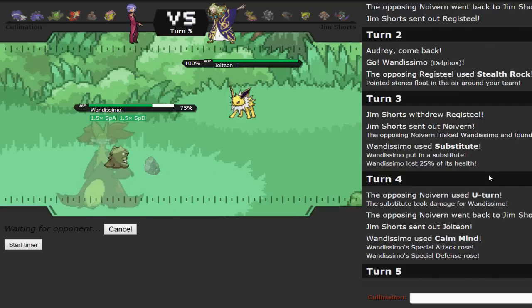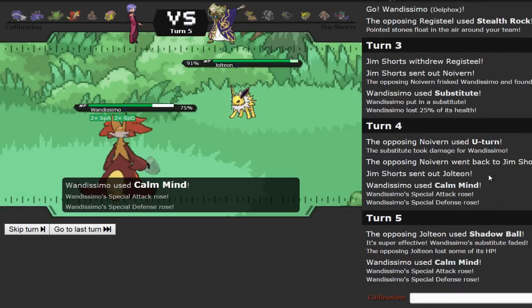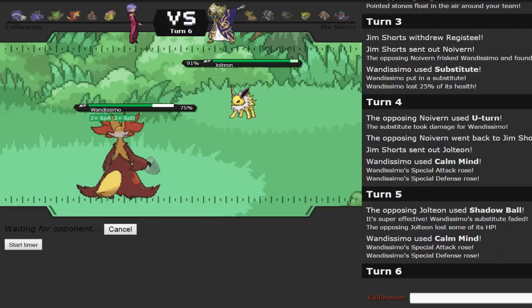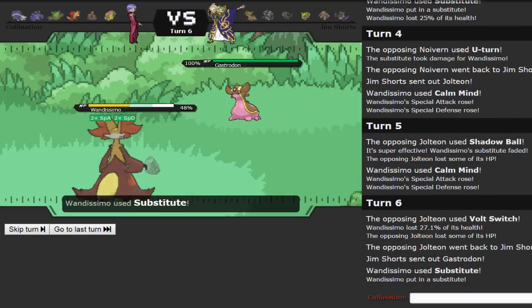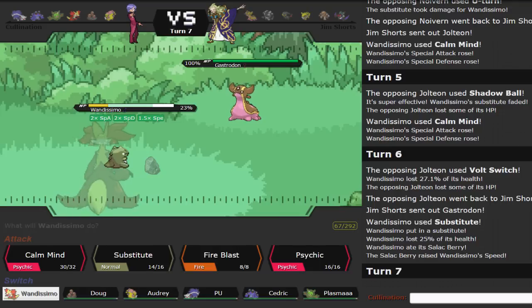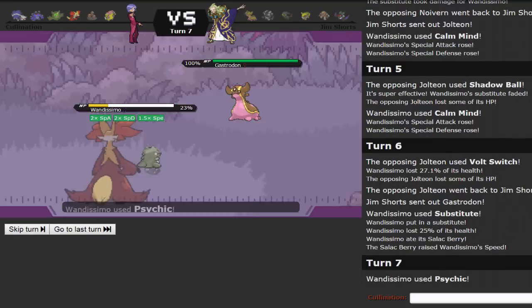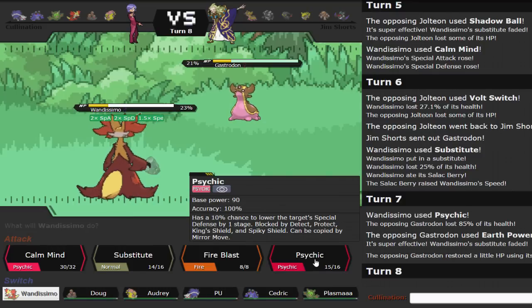I don't see an issue with going for Calm Mind again. Even Shadow Ball won't do a lot at plus two Special Defense, so I throw up another Sub. He Volt Switches for about 27% — if I got another Calm Mind even his Volt Switches wouldn't break my Subs. This Delphox has been putting in a lot of work. He goes into Gastrodon as I get up my Sub and trigger my Salac Berry. That means he has to rely on Bayonette now because I outspeed his entire team — unless Neuvern is Choice Scarf.